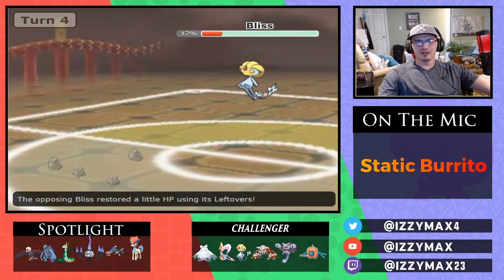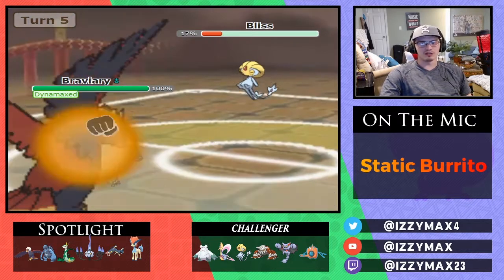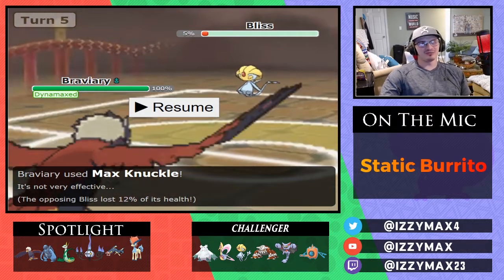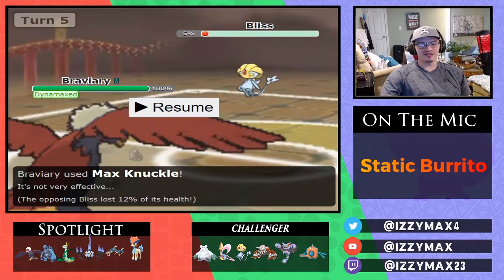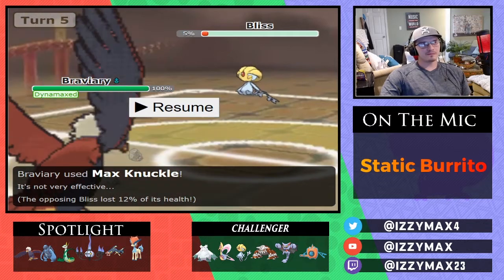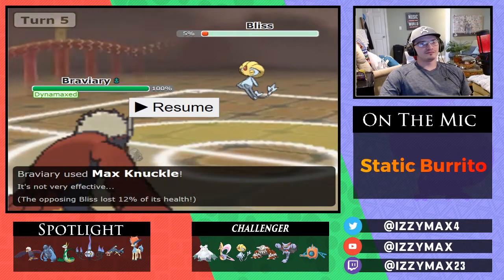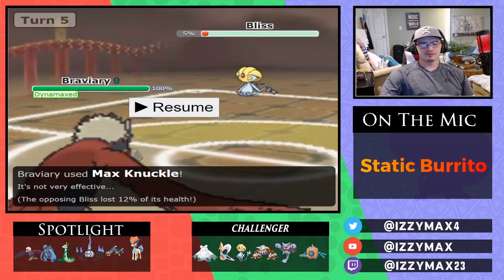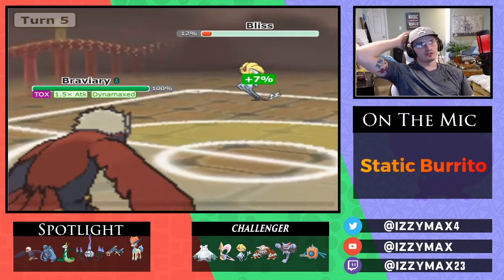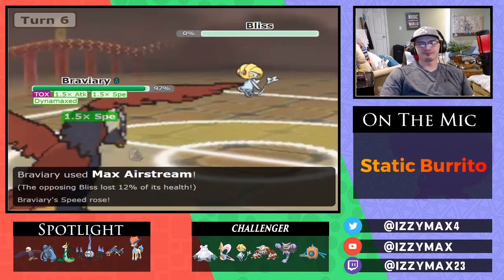Then I came in with Heavy-Duty Boots. Yeah, Uxie is very bulky, so even having it at 17%, it did its job. I just wanted the attack boost — I had questioned if it was going to do damage, but I just didn't calc it right. I just wanted to get that boost, then I go for the actual move I should have done in the first place. The Toxic was actually huge, because it ends up dwindling me down. And then here's the Airstream — I go for Airstream and get that speed boost.